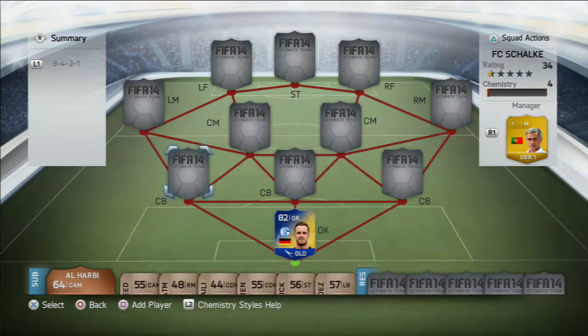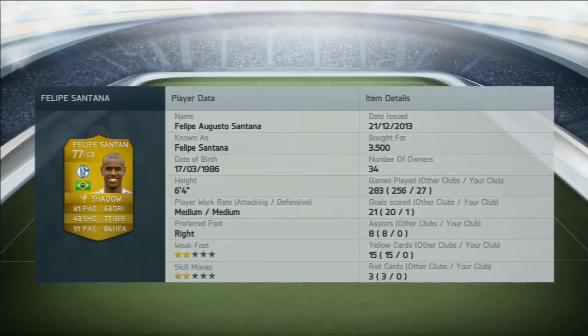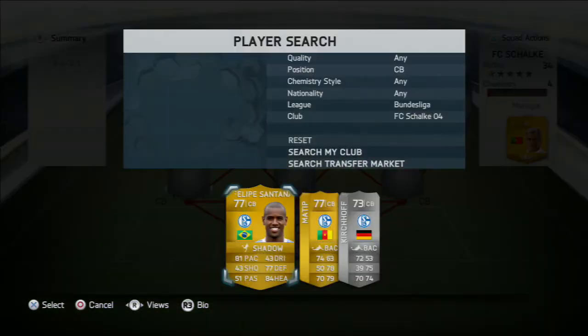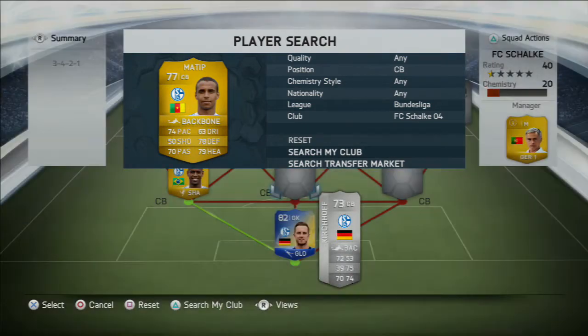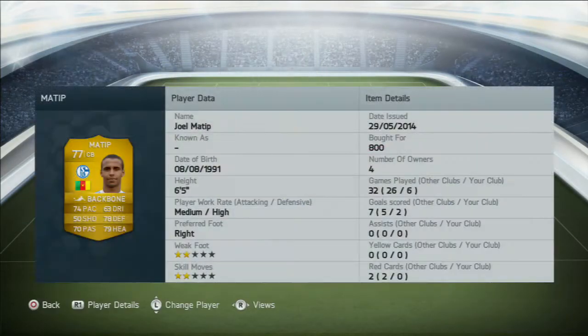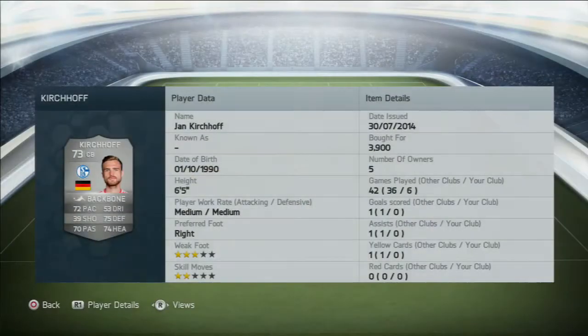Moving on to the three centre backs - the brick wall as I like to call it. We have Felipe Santana 6 foot 4, Joel Matip 6 foot 5, and Jan Kirchhoff 6 foot 5. This is why I call it the brick wall - all three of them are 6 foot 4 plus in height and all have 72 plus pace, as well as being a great threat from corners.